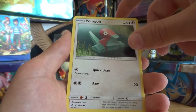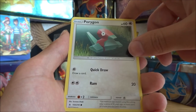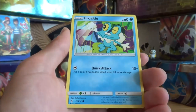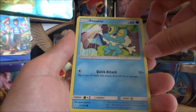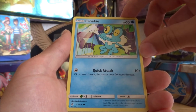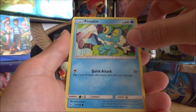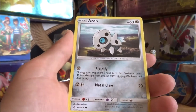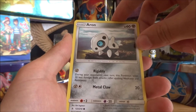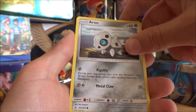Porygon, the Virtual Pokemon — this Pokemon was created using the cutting-edge science of 20 years ago, so many parts of its design have become obsolete. Well, that's gotta be sad. Froakie, the Bubble Frog Pokemon — it secretes flecks of bubbles from its chest and back; the bubbles reduce the damage it would otherwise take when attacked. Aron, the Iron Armour Pokemon — it usually lives in mountains; however, hunger drives it to eat railway tracks and carts.